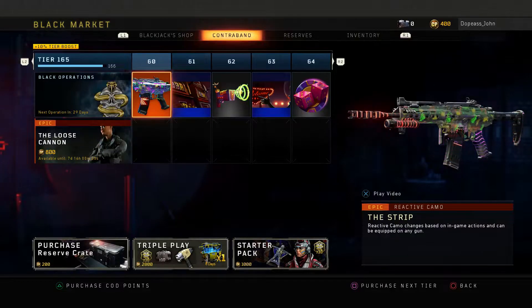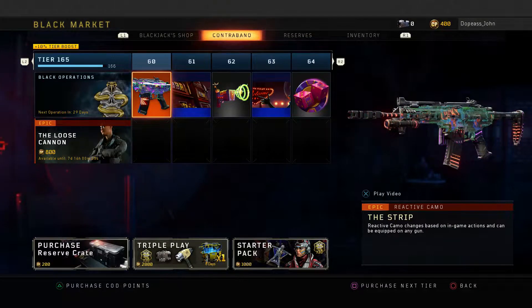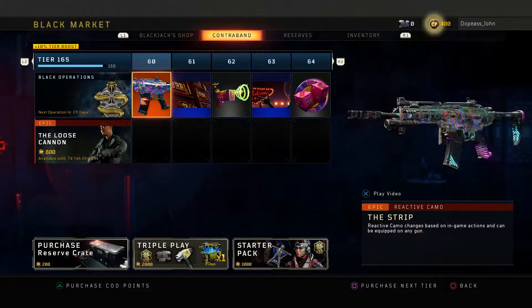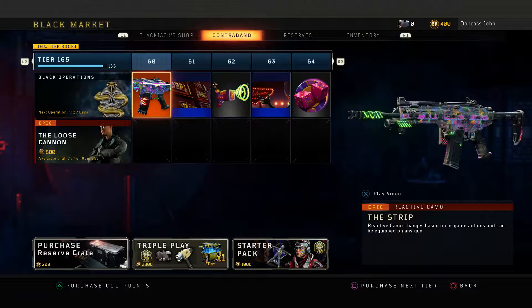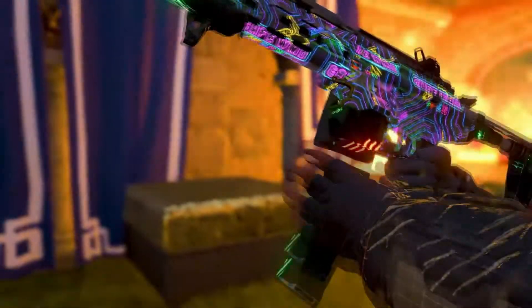For those wondering how to unlock this beautiful reactive camo known as the Strip, all you have to do is reach tier 60 in Operation Grand Heist, and that is it. You will be able to obtain it right after. You can also play a video, which is what we're gonna do real quickly. You guys can hear the casino slot machines and the music — this camo, man, it's a beauty. I cannot wait to play with it in-game and try to get to the final stage.